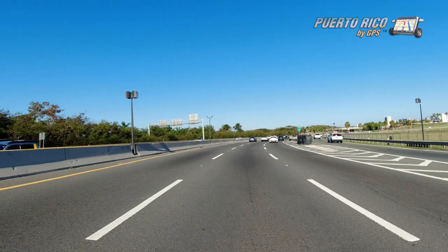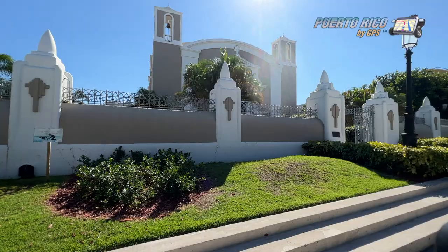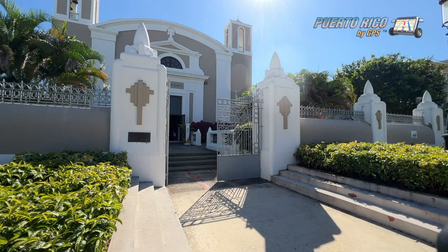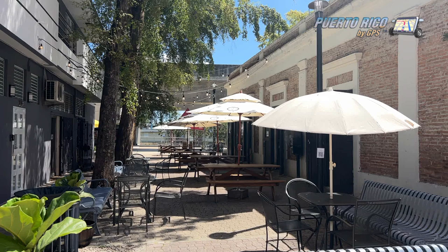Today, our journey to explore all 78 municipalities in Puerto Rico continues as we explore the town of Bayamón. We'll start at the Holy Cross Parish in the center of town, one of the oldest in Puerto Rico. Construction started in 1772, the same year that the town was founded in a place called Alto del Embarcadero. It's one of the most unique buildings on the island, and it looks like something straight out of Europe.